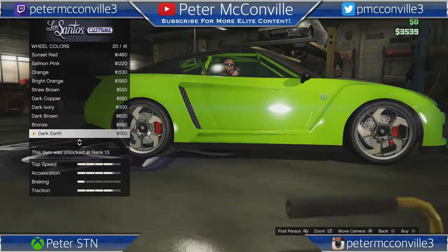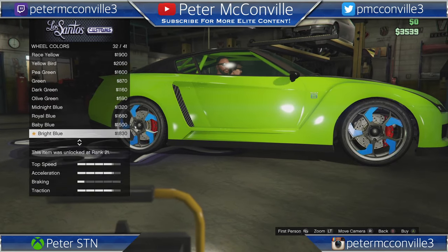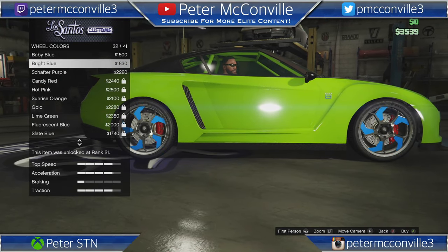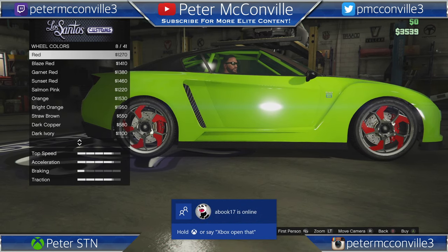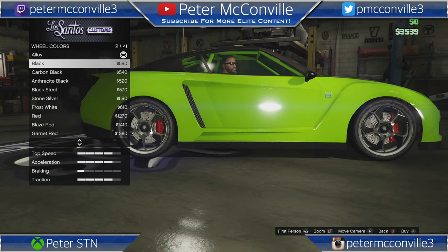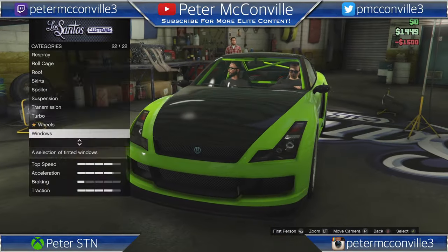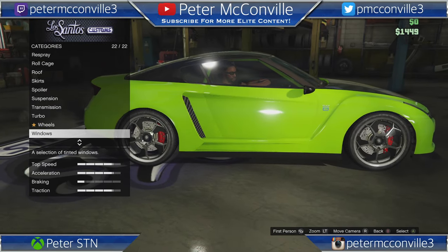I wanted to change the colors. The thing is I can get this car in lime green even though I haven't completed all the stunt jumps, because it's actually a preset color. That's a little tip - it's a preset color for getting this car from the Social Club store. Unfortunately I can't get the lime green for the wheels, so I'm going to have to stick with black. A lot of people were wondering how I have lime green without completing the stunt jumps - it's just a preset color.